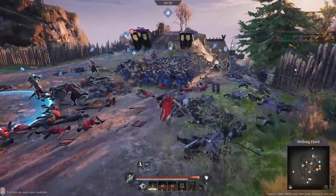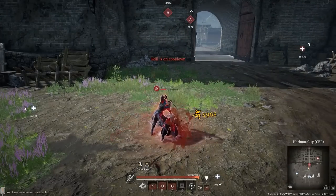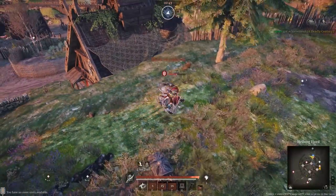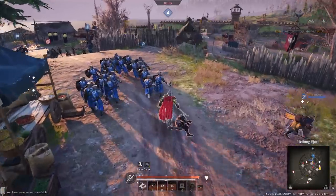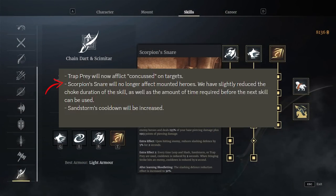You have Scorpion Snare. Basically when you're near an enemy hero, you can activate this and you'll almost teleport behind them, get in, lock them down and CC them into position. It's pretty much unescapable. And at least for the moment, it does also work when they're mounted, although that is going to be changing in a future update apparently.